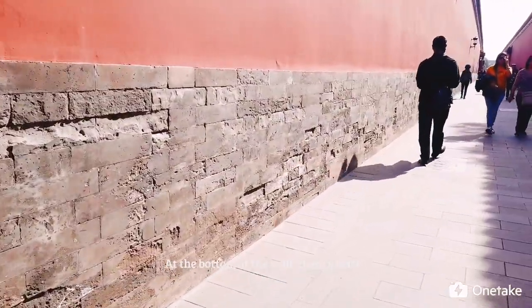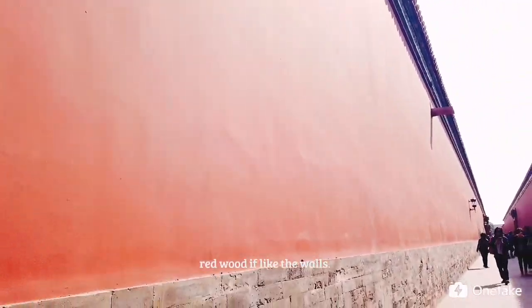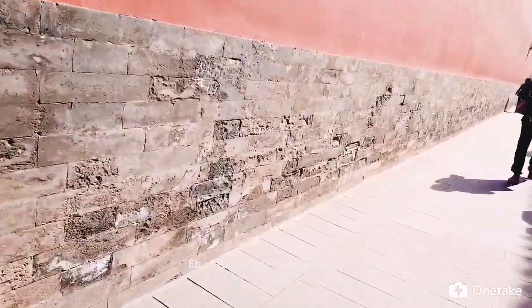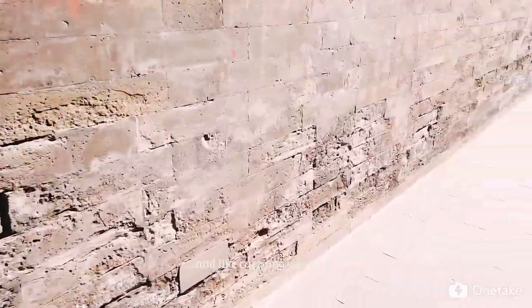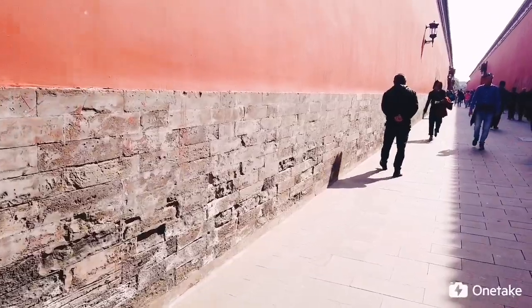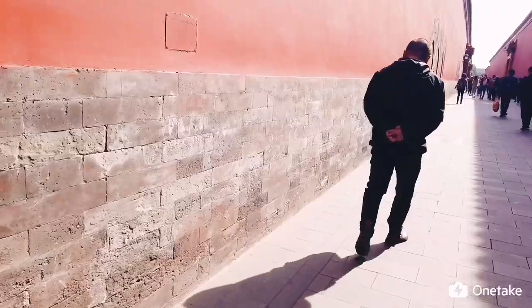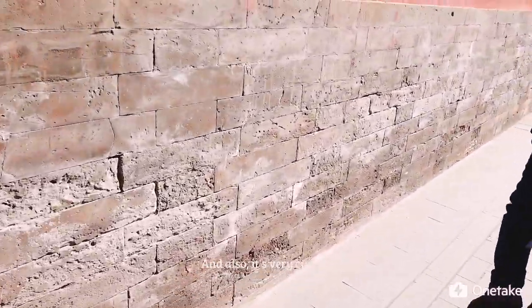At the bottom of the wall there's brick, and at the front there's red wood, like the walls. I think that's because people riding horses and carrying weapons may hit the wall, so they decided to use bricks at the base. And also it is very curvy, so I think that was the reason.